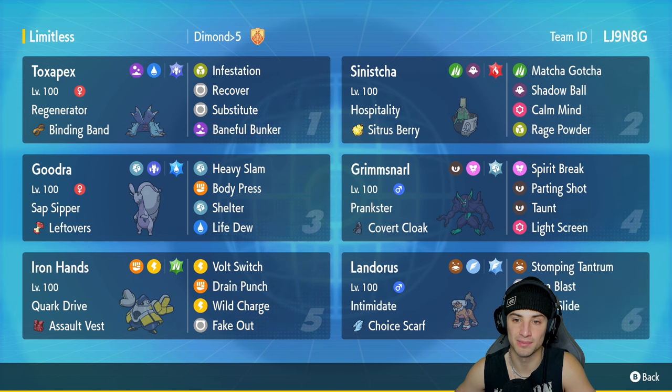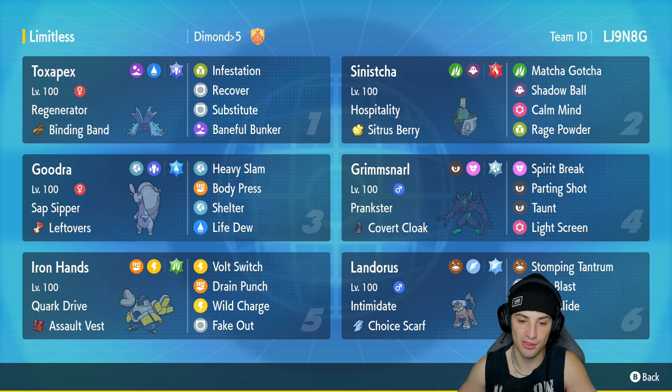In our second slot we got Sinisha, a nice Pokemon that can heal up the squad when it hops into battle. It's got Hospitality as its ability and the Citrus Berry as its item. Its moveset consists of Matcha Gotcha, Shadow Ball, Calm Mind, and Rage Powder.